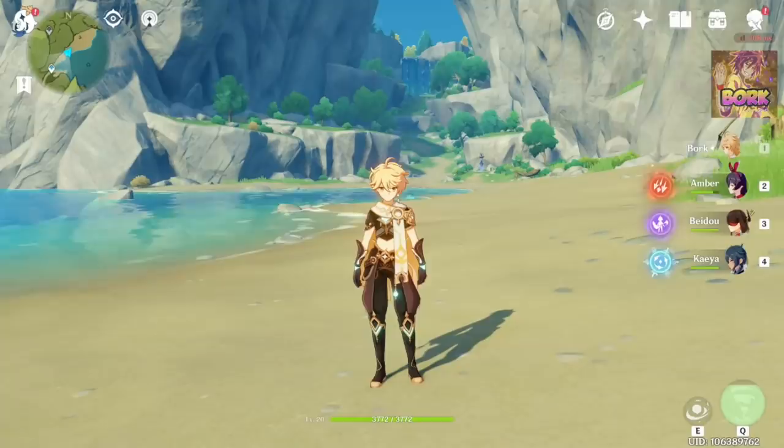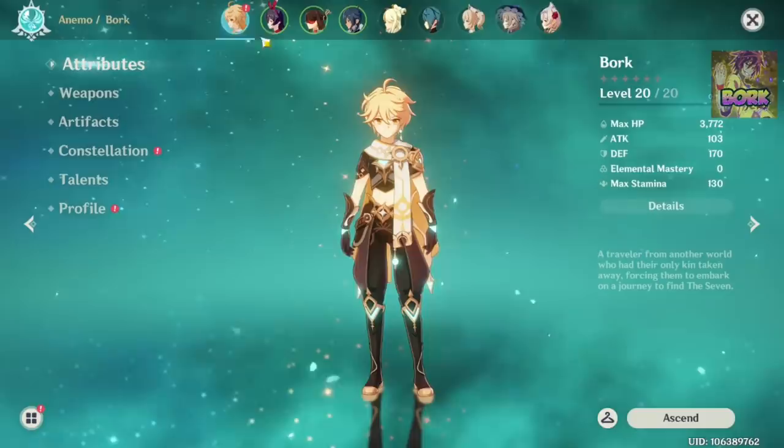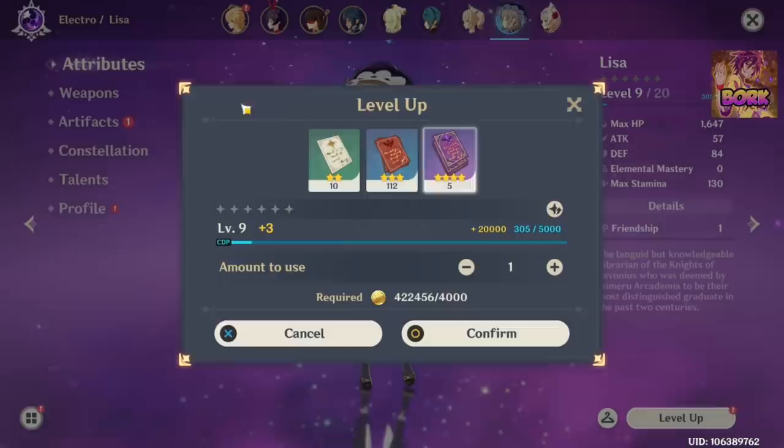Now you know why you need to get to Adventure Rank 7 to do more summons. Let's cover more parts of the UI. If you go into Paimon's icon, the biggest thing to take note of is the character section — this is where you essentially level characters. Be very careful with how you level them.